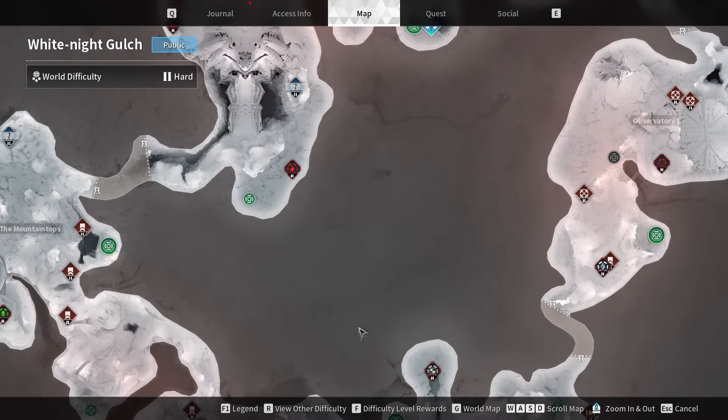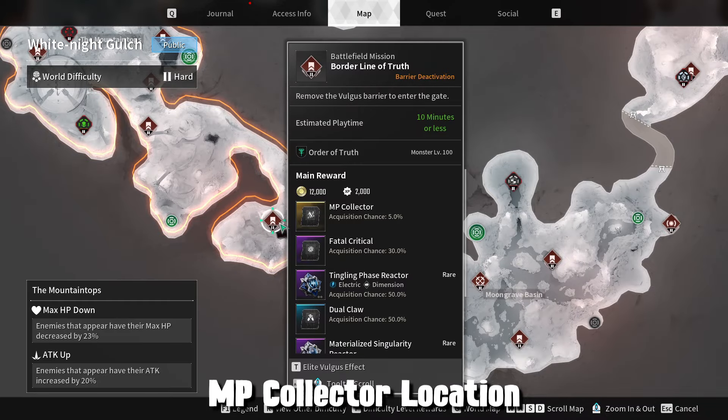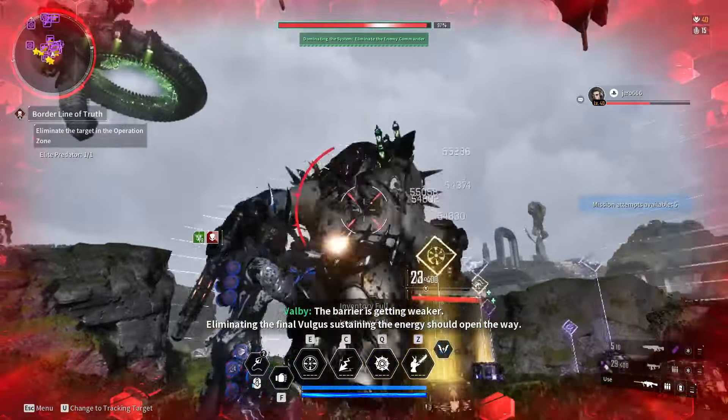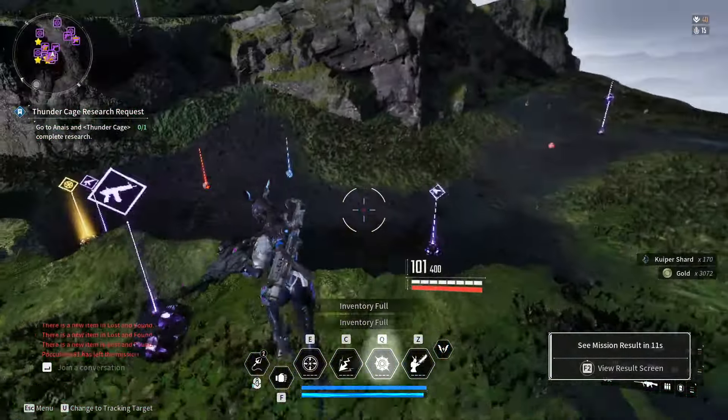The best MP Collector farm is located in White Night Gulch. The mission is at the bottom left — Border of Truth. You just need to run in a circle and eliminate enemies. This mission also lasts a little bit more than 1 minute of your time.